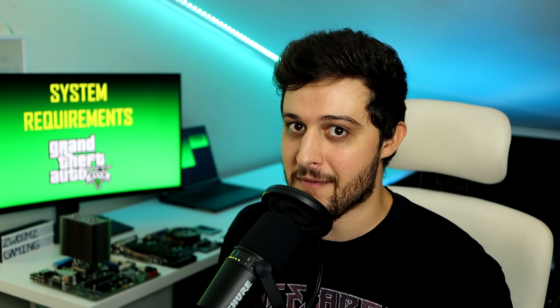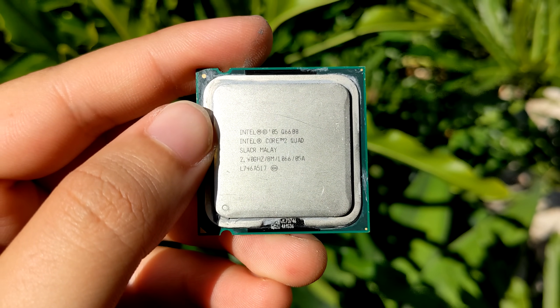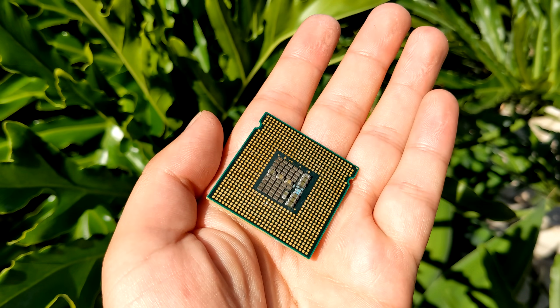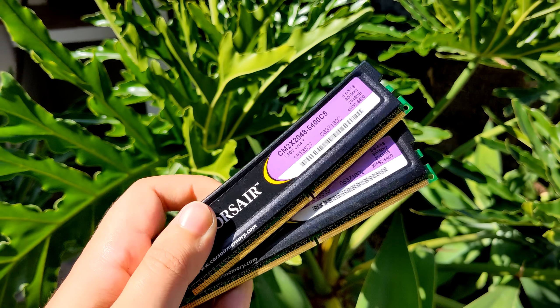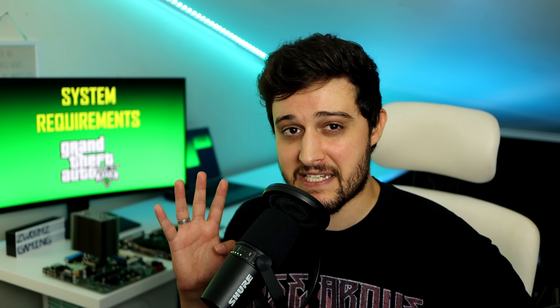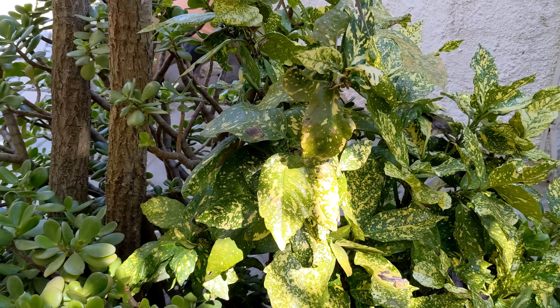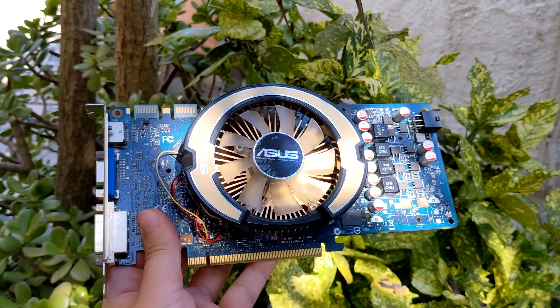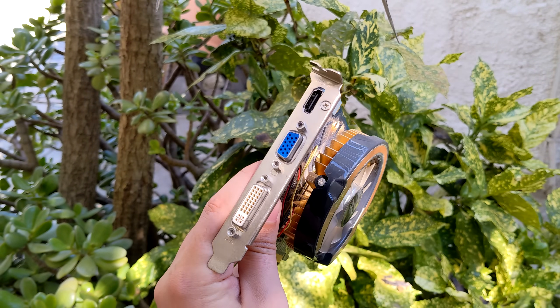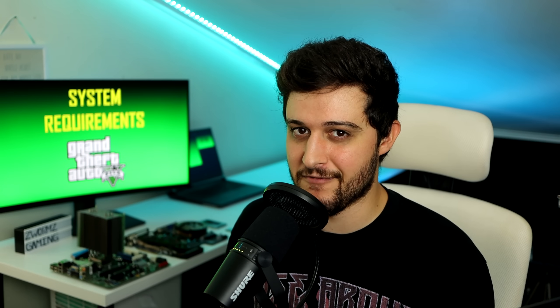So let's get into the minimum requirements now. For the minimum specs, it asks for an Intel Core 2 Quad CPU Q6600 — a 2.4 GHz quad-core CPU from 2007. Then 4 gigabytes of DDR2 RAM, and I'm running dual channel 2x2 gigs of DDR2 at 800 MHz. For the graphics card, it asks for an NVIDIA GeForce 9800 GT 1 gigabyte GPU, and that's exactly what we have here with the ASUS top model of the card, released back in 2008.